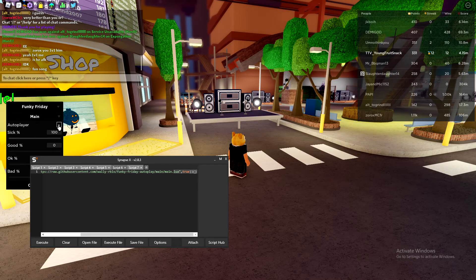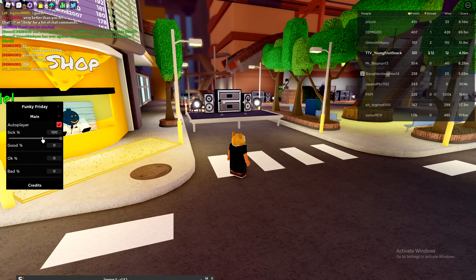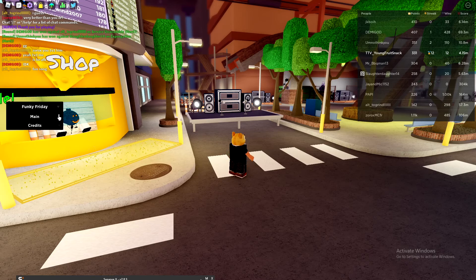Now we're gonna execute the script, and boom — top left you got the little menu. We're gonna pop that down, make sure you check the Autoplayer. I just want 100 for good content — straight 100 play, so I'm gonna keep it like that.